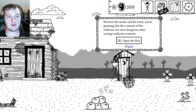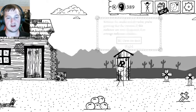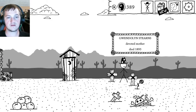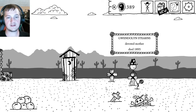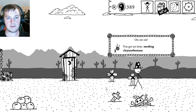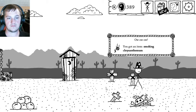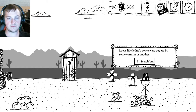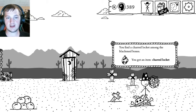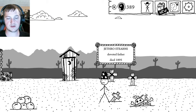Between the smoke and the noise, I'm guessing that the contents of this outhouse are more dangerous than average outhouse contents. It requires a fight. Mary Stearns. Gwendolyn Stearns. The flower is smoking — I got a smoking chrysanthemum, whatever that is. Looks like Jethro's bones were dug up by some varmint or another. I got a charred locket, which I have no idea what that is. And then there's Jethro Stearns.